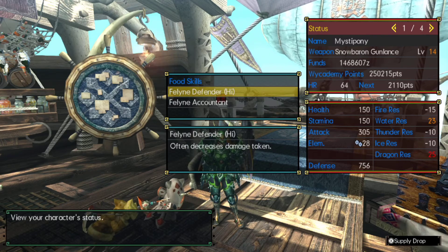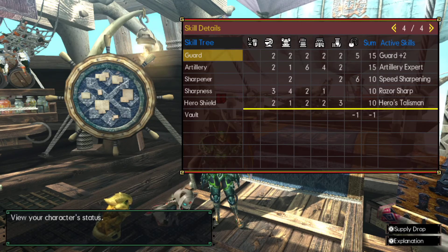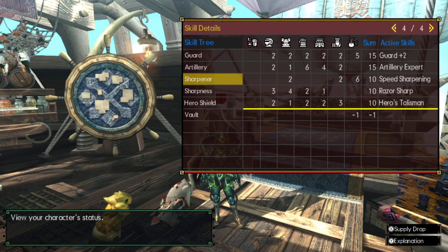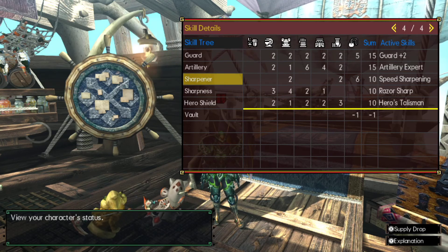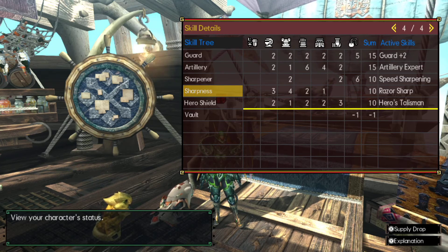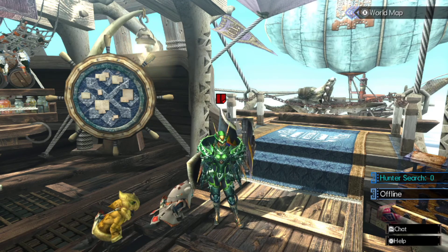It's unfortunately weak to fire, ice, and thunder — pretty bad — but weak to water and dragon, which is pretty nice. It has really good skills for a Gun Lance: guard, artillery, sharpness, and sharpener. I'm not sure — I may have slotted in sharpener for the speed sharpening, but I think it has sharpness on it.